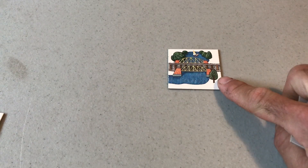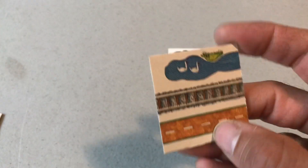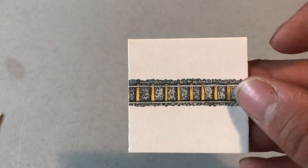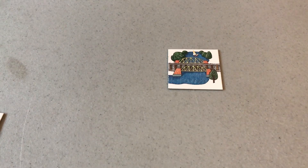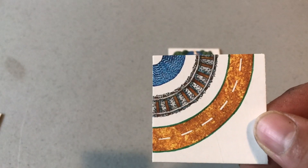Each tile has either a river, road, or rail on it, or any combination of the three. You might have cards with just the river and rail, cards with river, road, and rail, or just a rail card, a road card, or a river card. You have ones with all three that turn the board many different ways.